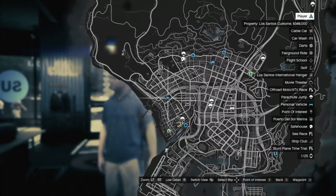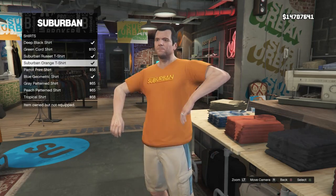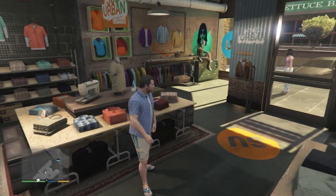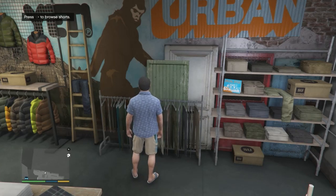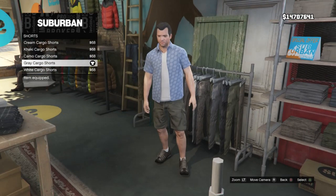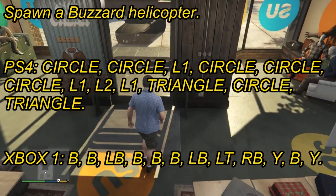At the suburban clothing store, go to shirts and scroll down to the blue geometric shirt. Equip it. Then walk over to the shorts section and equip the gray cargo shorts. That's all you need. I'll leave a cheat code for Xbox and PlayStation in case you want to spawn a buzzard. Then head to the airport.